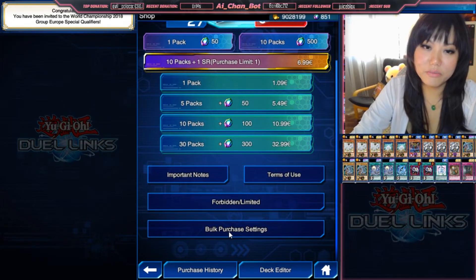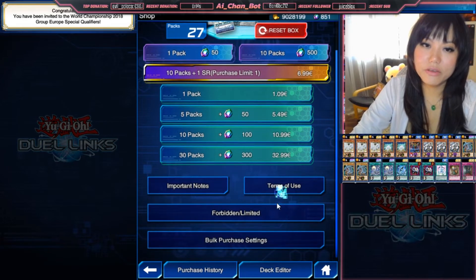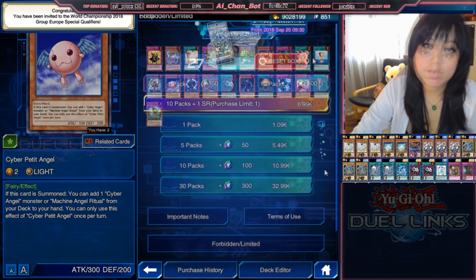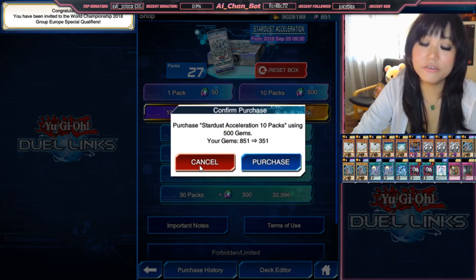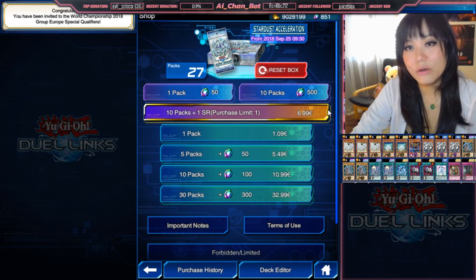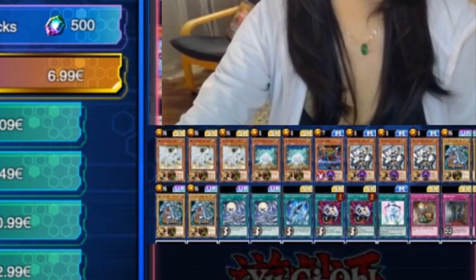You can see here a lot of important notes: terms of use, forbidden and limited cards, bulk purchase settings, and so on. For starter players, maybe just the forbidden and limited list is interesting, because it tells you which cards are limited to one or two. To buy boxes, you can either spend gems — which you accumulate by dueling in standard, legendary, and event modes — or you can spend real money. I already spent two bucks on three packs with one guaranteed ultra rare, and I got lucky because I got my first Silver's Cry from that, which is used for the legendary Blue-Eyes White Dragon deck.